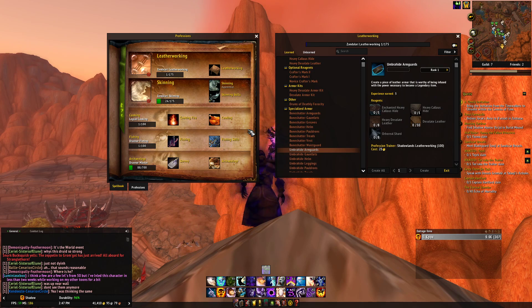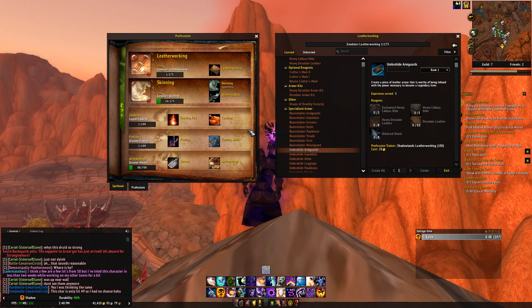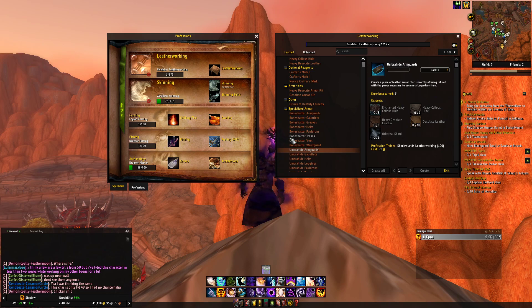You farm the essences doing Torghast and then you can select which effects go on your legendary. What I'm going to be doing on the first day of Shadowlands is getting two gathering professions, and then I'm going to be making my alts level up their professions with leatherworking, tailoring, blacksmithing — anything that will be able to create the crafted gear. I'm going to try to sell the raw materials and even a couple crafted ones, because there are people that just want to skip the wait, use their gold, and buy it.